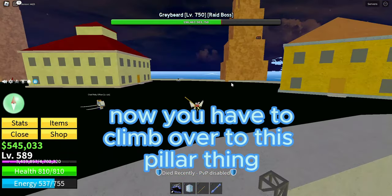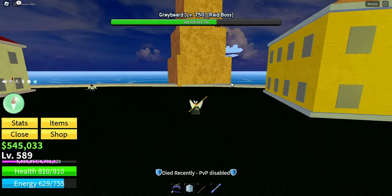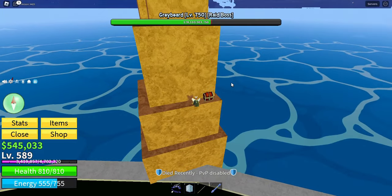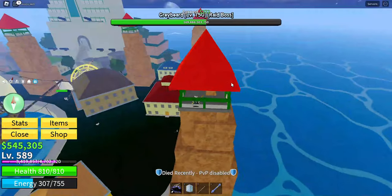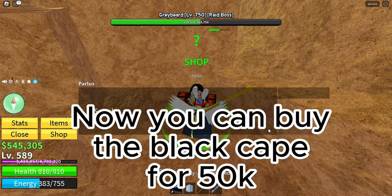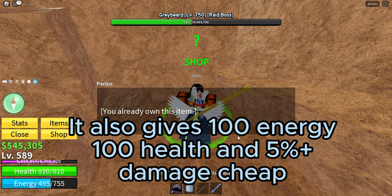Now you have to climb over to this pillar thing. Now you can buy the black cape for $50k. It also gives 100 energy, 100 health, and 5% plus damage — pretty cheap.